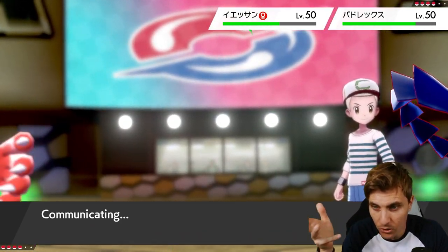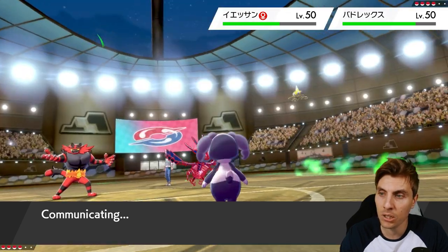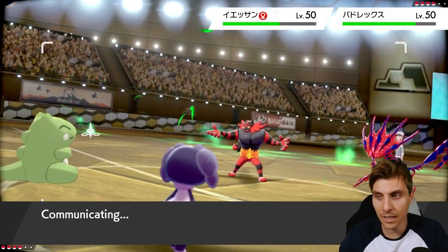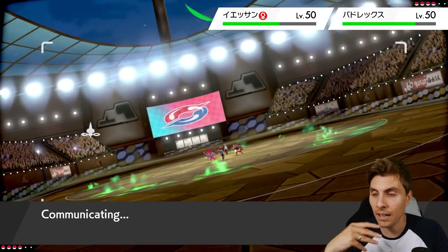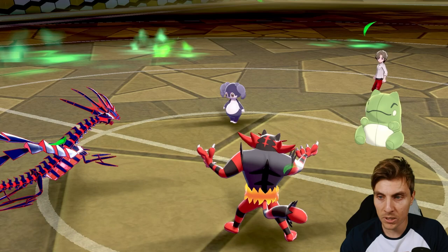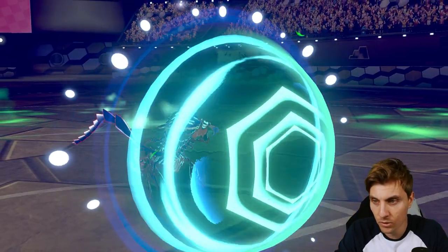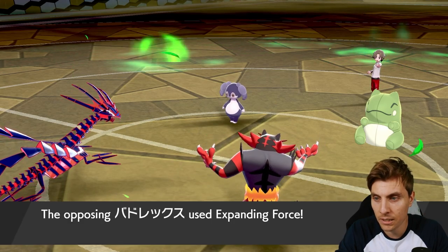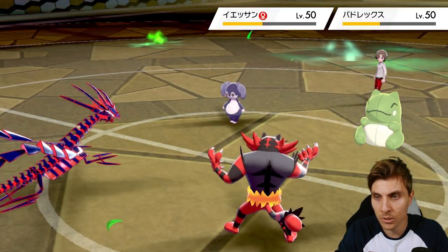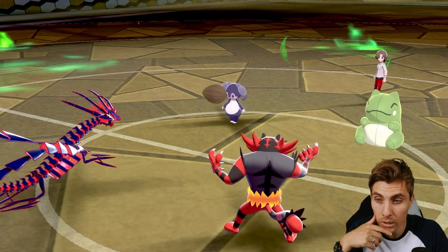You can see how my opponent made it difficult from the start with the inclusion of Mienshao in team preview - it makes you hesitate about leading Incineroar because they could lead Mienshao and you've got to switch out or take a Close Combat and lose it. Switching Incineroar out first turn gives Calyrex a free turn for Astral Barrage or to set up a Sub. So we try to maneuver board positions to take advantage of what we have. We see Helping Hand from Indeedee, Expanding Force coming into Eternatus - free turn to get the Snarl off.